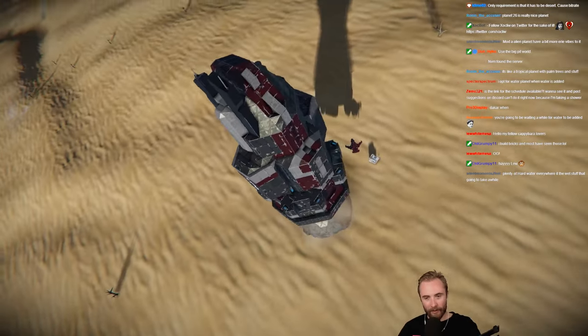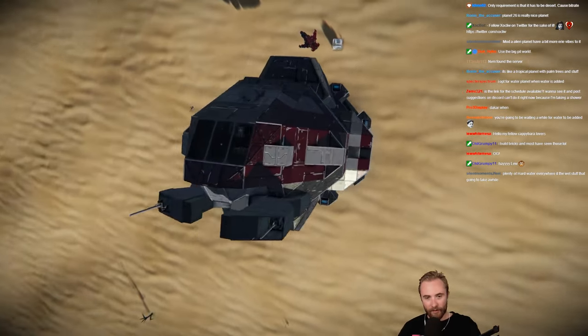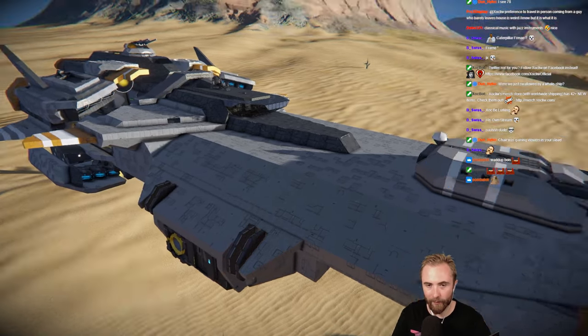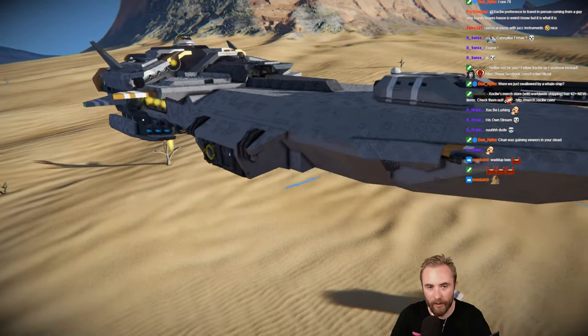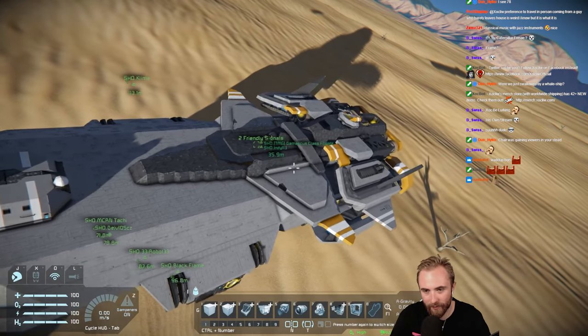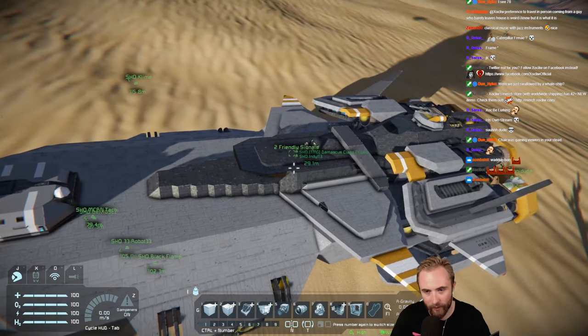I'm in the server, fam. Oh wow, look at this. I'm sure some of you, fam, know this one. Right off the bat, this looks incredible. Is this like a freaking javelin? It looks like a javelin, but it's not. What is this? This is called the Damascus Class Frigate.